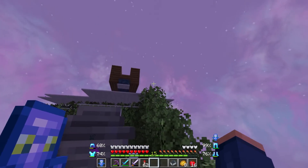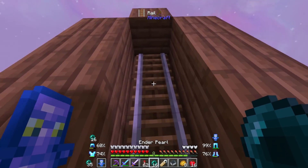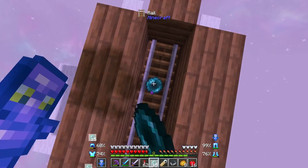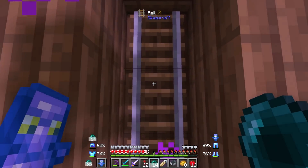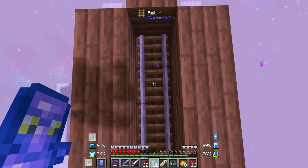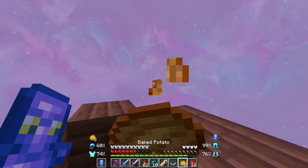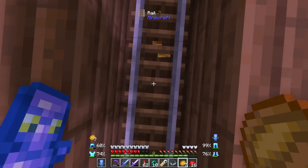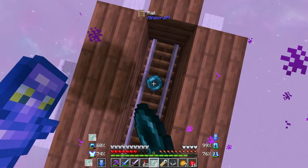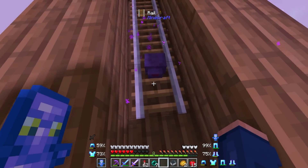I need to grab a name tag and get it named because I don't want this thing despawning. I have my name tag for Fred the endermite. Now the best thing to do is to just jump, throw the ender pearl, jump, throw the ender pearl. Eventually, hopefully an endermite will spawn. I've gone through stacks upon stacks — going to have to eat. It's probably best to also have golden apples. I've got to keep doing this until one spawns. And an endermite has spawned!